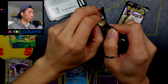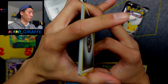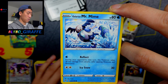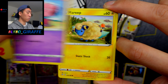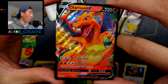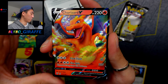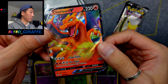Getting into our Darkness Ablaze pack — forward to the front. For this one we have a Metal Energy, Vibrava, Cape of Toughness, Spikemuth, a Galarian Mr. Mime, Rookidee, Tauros, Snubbull, Mareep, a Clobbopus, and a Charizard V! How fitting for that to come from a Kanto tin — I will take that. Charizard V from Darkness Ablaze, definitely have to sleeve this one up. Very nice hit right there.